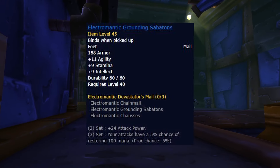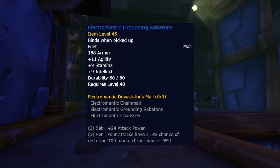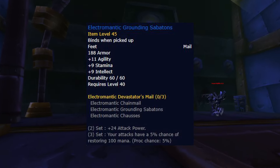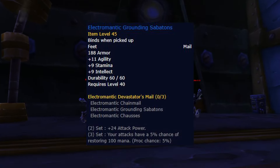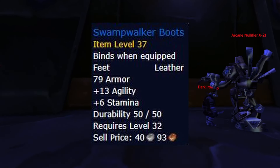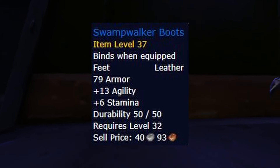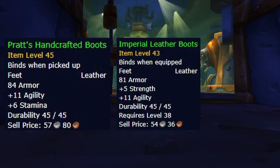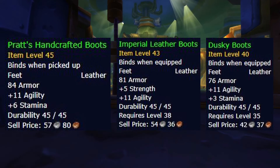Electromantic Grounding Sabatons are the best boots for Phase 2. Paired with the legs to unlock the additional 24 attack power, these will be much better than any other option. The best alternative is Swamp Walker boots, but being a rare BOE, I really don't recommend wasting your gold on them. Pratt's Handcrafted Boots, Imperial Leather Boots, or Dusky Boots are all much more reasonable and easier to obtain alternatives.